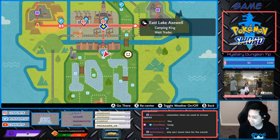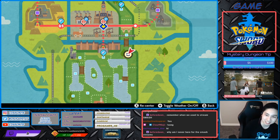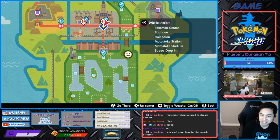Moves that are 60 power or less are boosted by 50%. There are kind of like two dens that look about the same distance away, and it's den 60, but there are two dens close together.